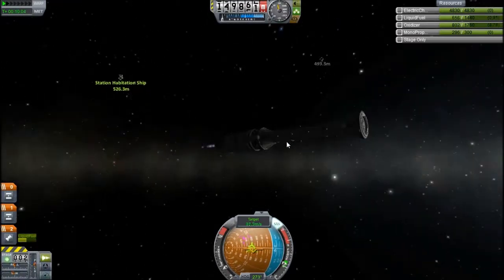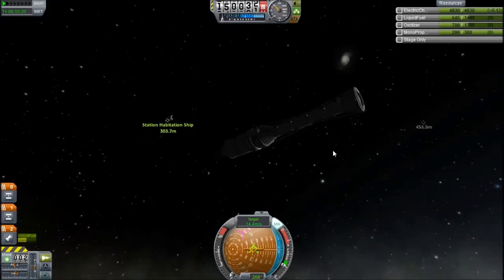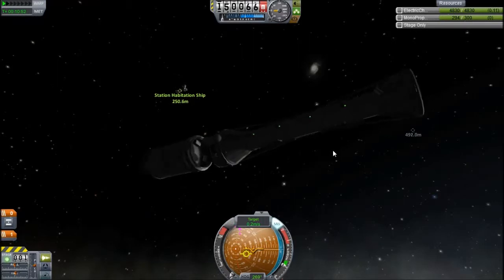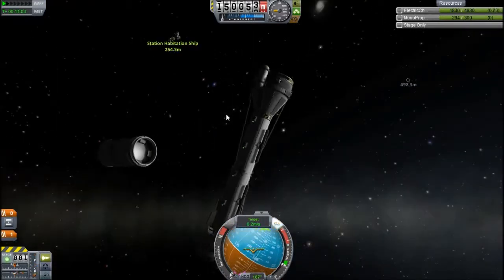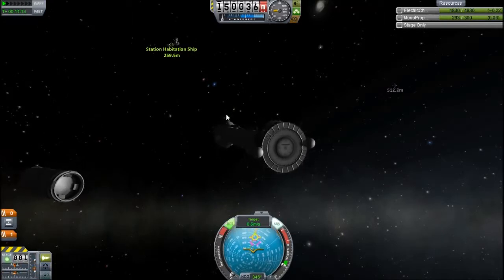At some point there will be another fancy crossfade, because I felt I should put lots of cheesy fancy crossfades in. Oh no, I forgot to put it in there. Nice post-production editing — you can tell I really know what's happening. Anyway, this is the craft bringing it into the station, which is still called Station Habitation Ship. I'll have to change it at some point, probably when I finish the station.